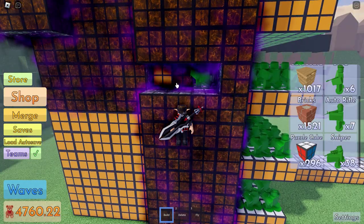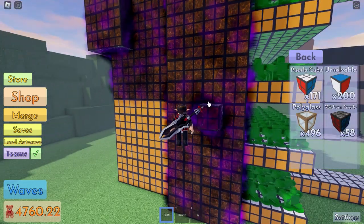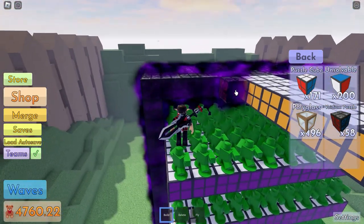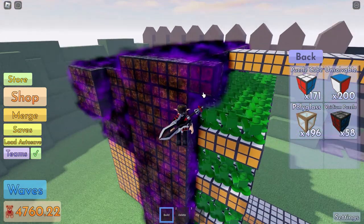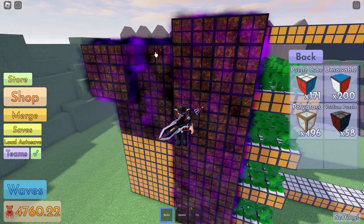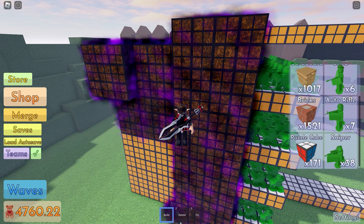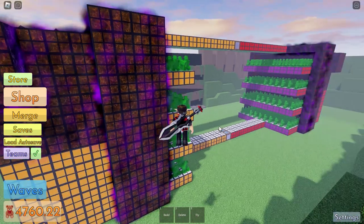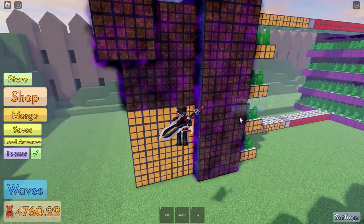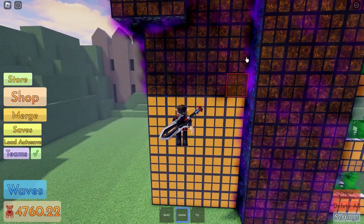I have one layer of bodium on the side, two layers in front. For this part: two layers of bodium in front, one on the side, and one above as well. The helicopter isn't able to hit here because it cannot break through my defense.